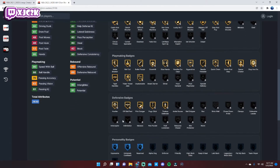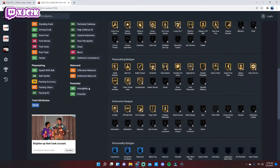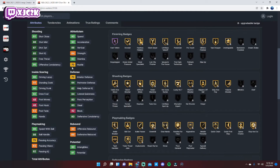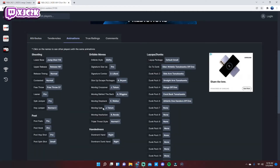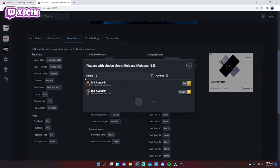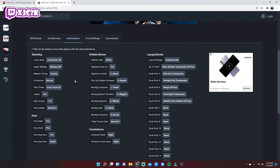Defensively he already has Pick Dodger, Pogo Stick, Hustler, Off-Ball Pest, and Tireless Defender — you can add Clamps, Ankle Braces, Interceptor, and Pickpocket if you want to upgrade him as a defender. He may be lacking a little defensively, but he has decent interior and perimeter defense ratings, 90 Speed and Acceleration, 90 Driving Dunk, and 87 Shot Close. He has the same sigs and Jump Shot 116 as Steve Francis — same base — so he moves very similarly to Steve Francis.